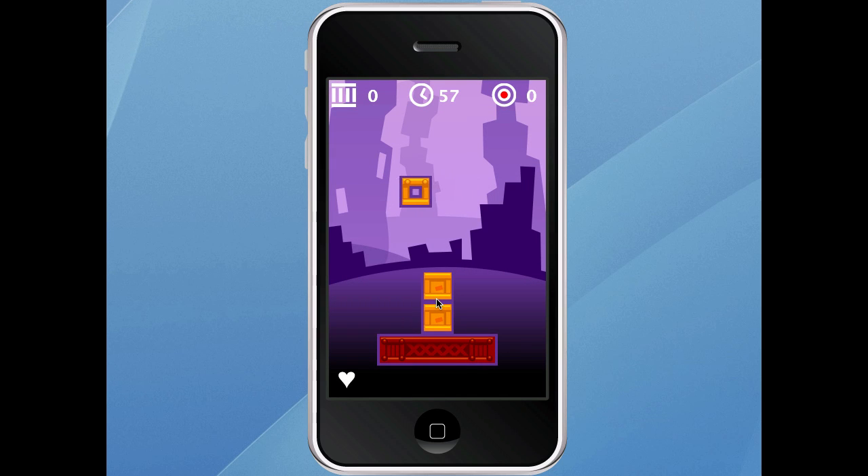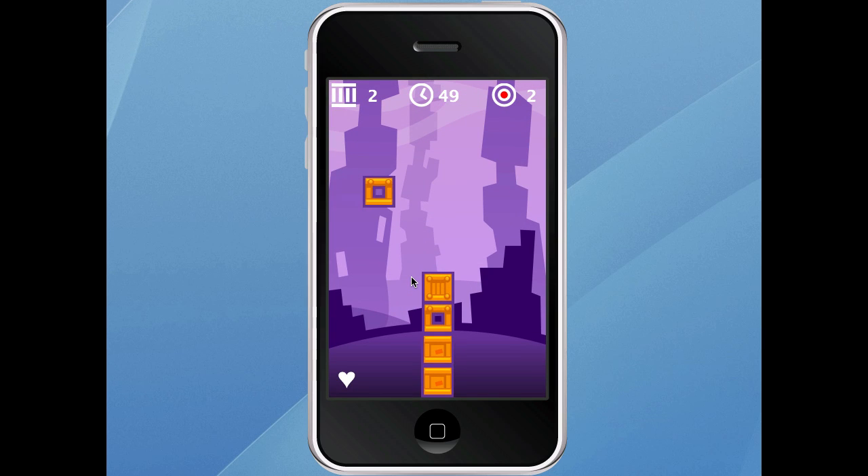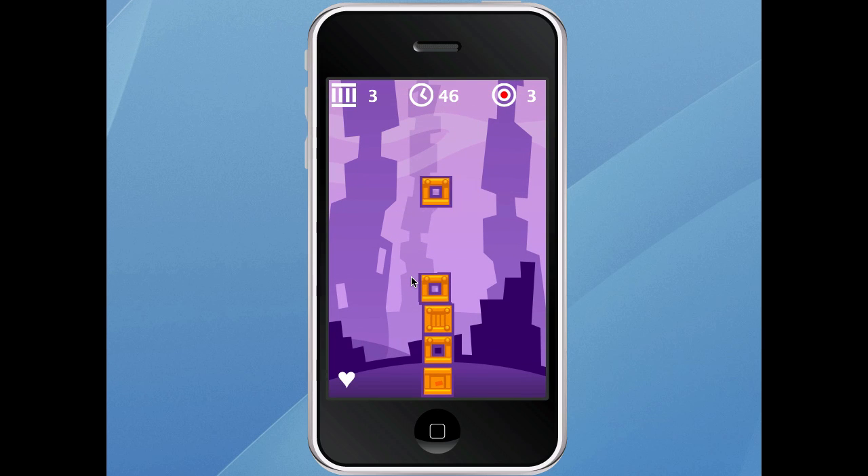So what you see is the blocks going left to right. Basically we have to get them all stacked up nicely on top of each other. Tap the screen, and we fall down, the camera moves up. Doing very well.